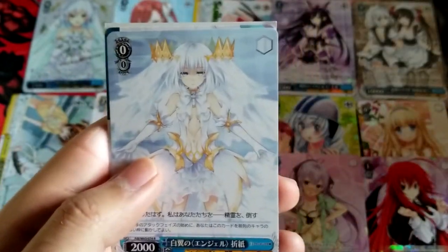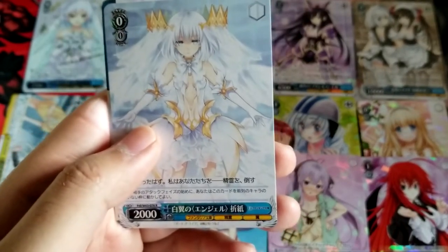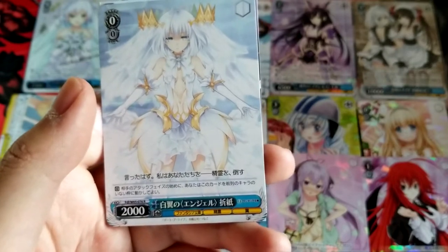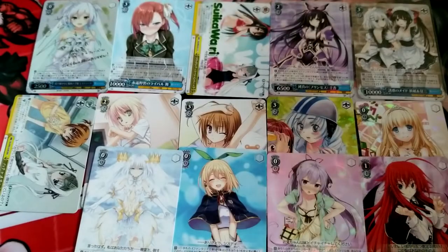Ooh, nice — oh yes, I think this is the runner! Origami, White Winged Angel. It's during attack phase: move this to the front row. Great card, I love it. Give me more.